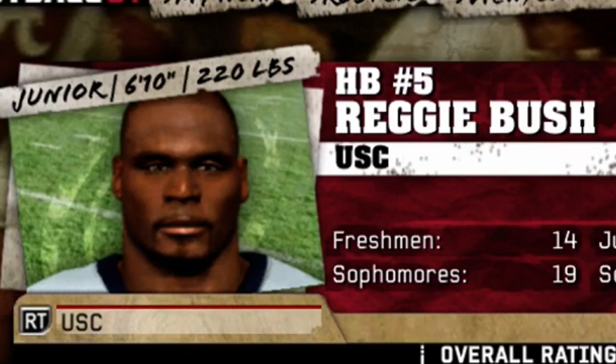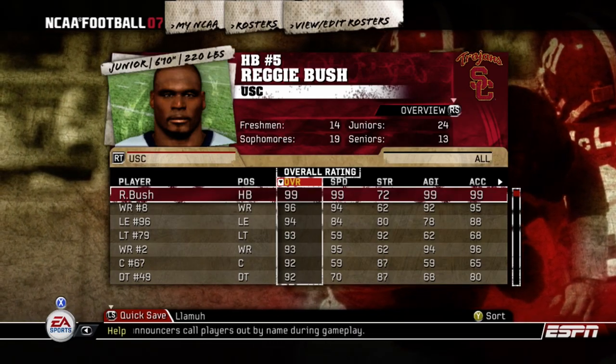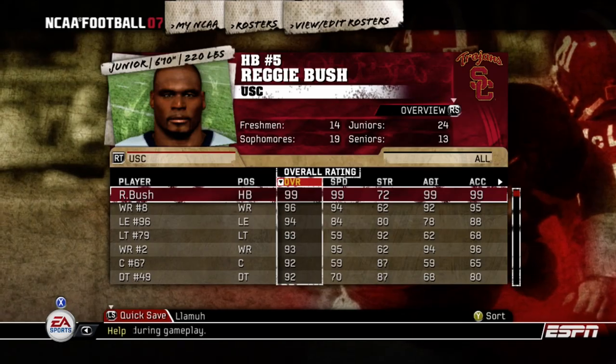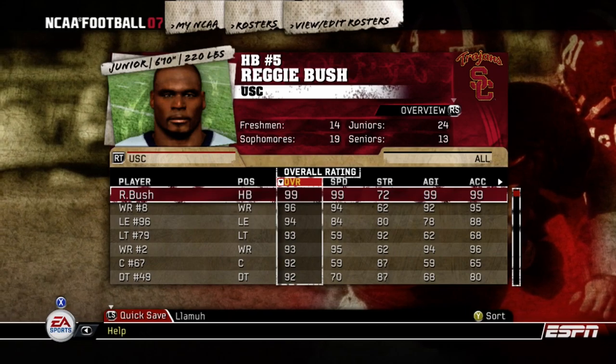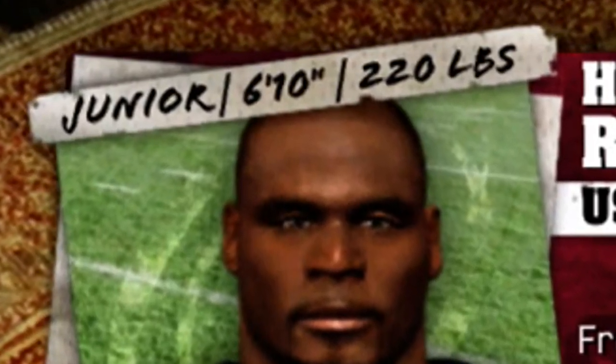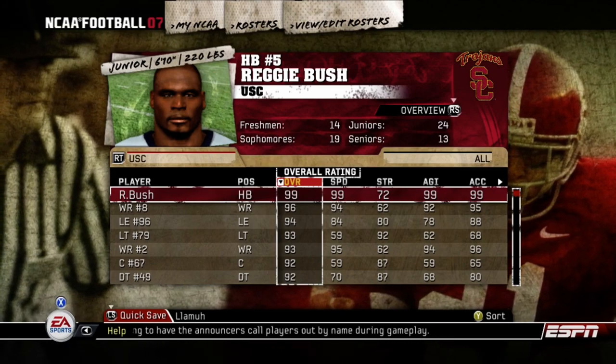Guys, I have a confession to make. I have a very, very big bush — Reggie Bush, that is — all the way back on NCAA Football 2007. Cover athlete was Reggie Bush, and I thought, what better than today to make a mega bush at 6'10", 220 pounds? We're going to see what type of damage a huge bush can do in NCAA Football 07.